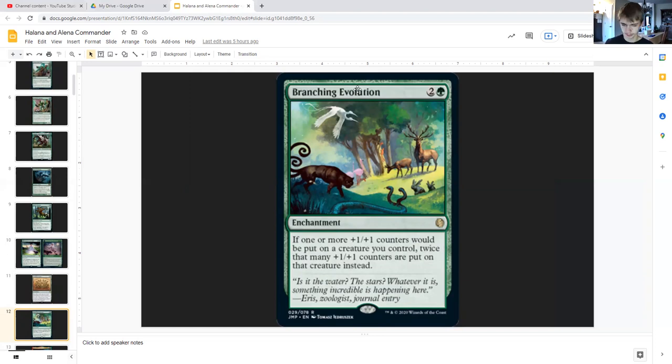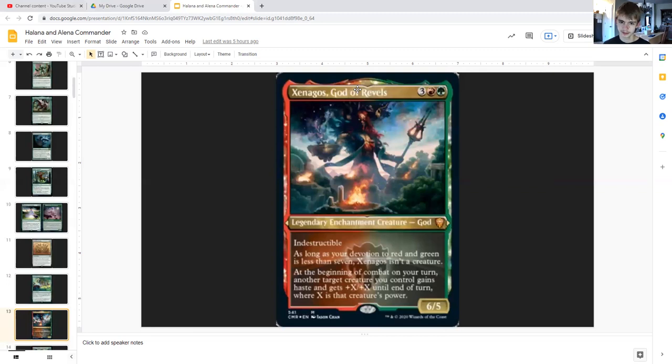Branching Evolution doubles the plus-one/plus-one counters for two generic and a green — it's an enchantment that does that. Xenagos, God of Revels for three generic, a red and a green — he is a legendary enchantment god with indestructible and he's a six/five.